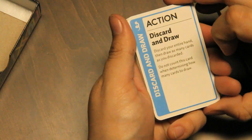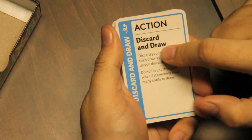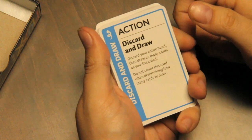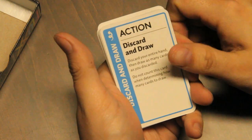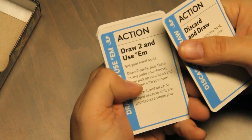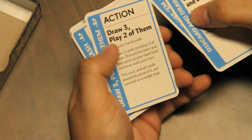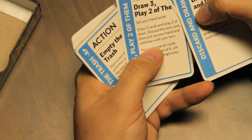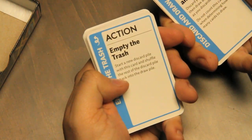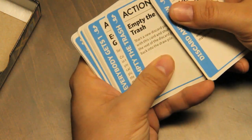Actions — these are instantly done. Discard and draw: discard your entire hand, then draw as many cards as you discarded; do not count this action card when determining how many to draw. Draw two and use them: draw two cards, play them in any order you choose, then pick up your hand and continue your turn — you just set your hand aside first. Draw three, play two of them. Empty the trash: start a new discard pile with this card and shuffle the rest of the discard pile back into the draw pile — that's how cards get back in the draw pile.